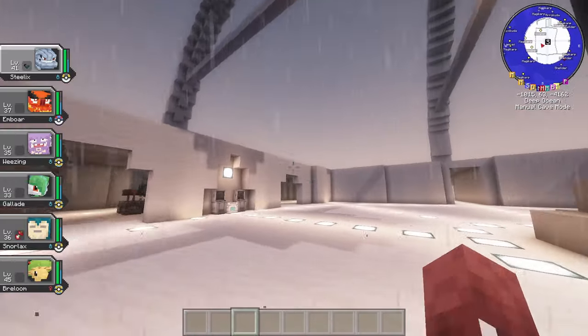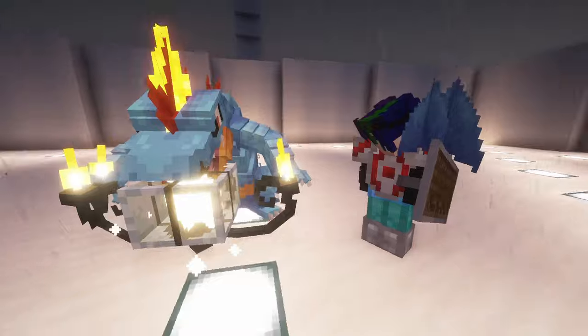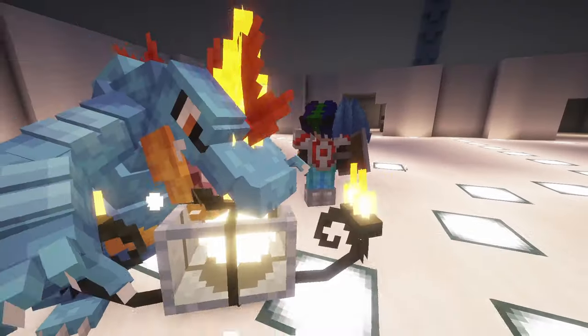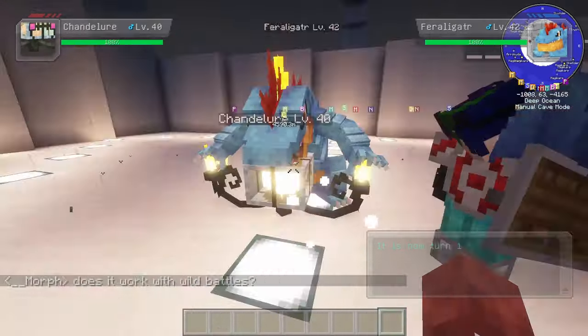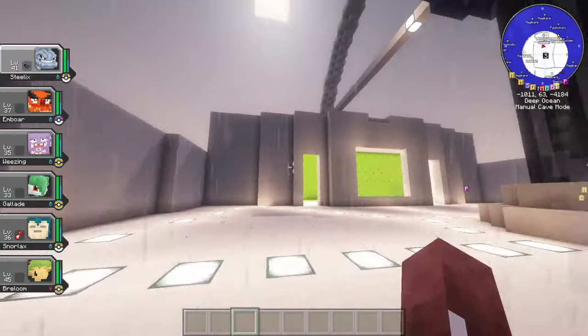First up, we've got a new feature that's been on the wish list for quite some time now: battle spectating. You can now press R on a player in a heated Pokémon battle to spectate and even throw in a funny comment or two about their tactical choices. It's like a ringside seat to the Pokémon showdowns.